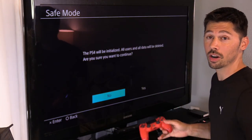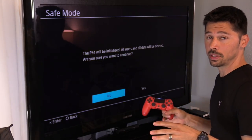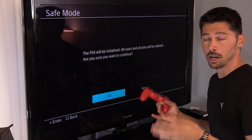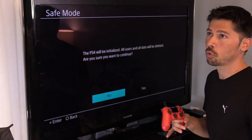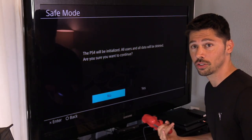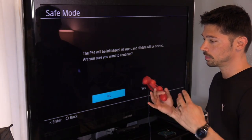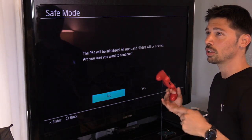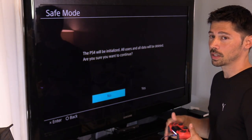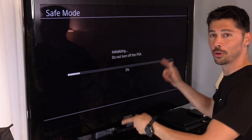What I did wrong the first time was I installed the wrong update — I used the small 333 megabyte update, and I didn't format the USB drive. This time I formatted the USB drive to FAT32 and installed the correct update, which was a fresh firmware install — the 800 to 900 megabyte firmware. So make sure you choose the bigger file and put it in the proper folder. Hit Yes — boom, we're doing it.